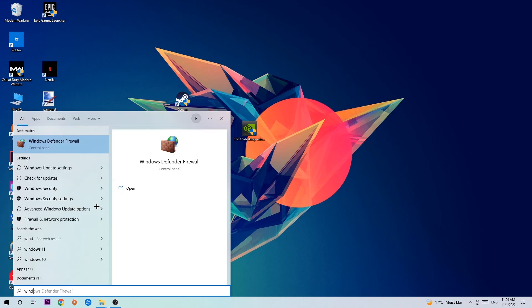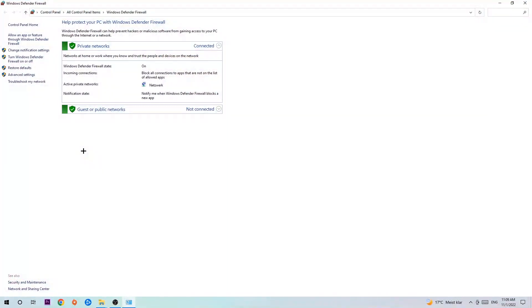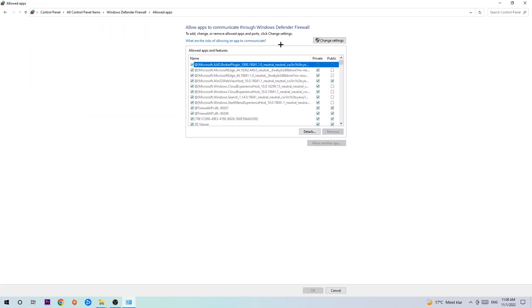Type it in and once Windows Defender Firewall pops up, simply hit enter or left-click it. Then navigate to the top left corner and click the second link where it says 'Allow an app or feature through Windows Defender Firewall,' and click on that.